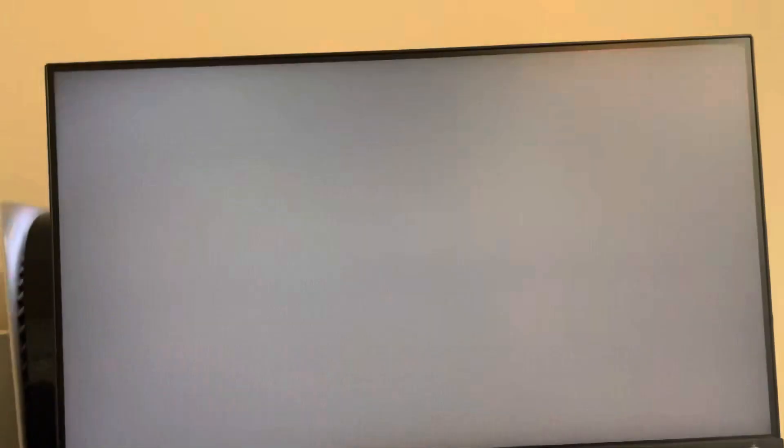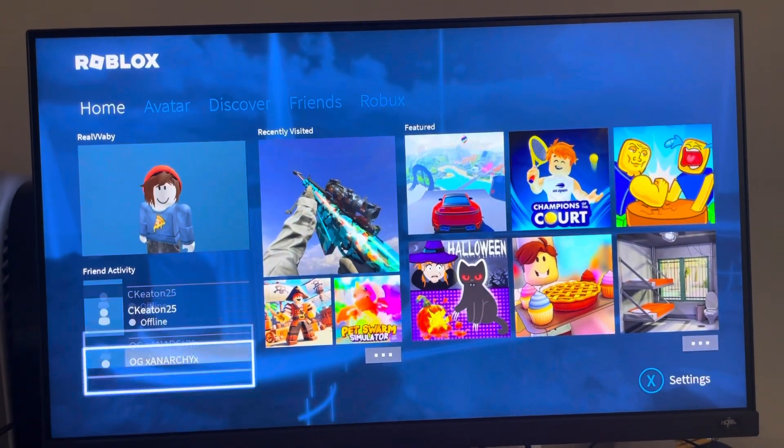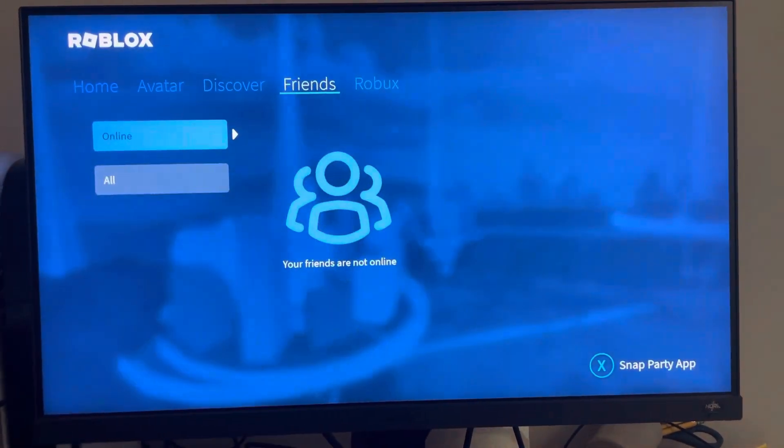You want to have cross network play enabled right there. Then when you go into Roblox, you're going to notice you can actually add any friends on it.